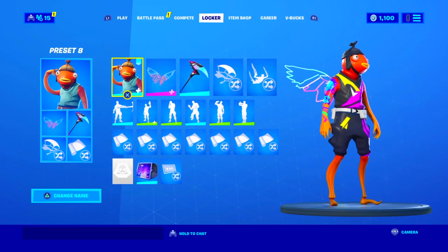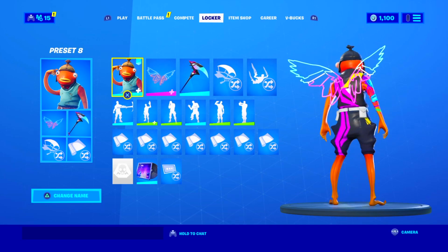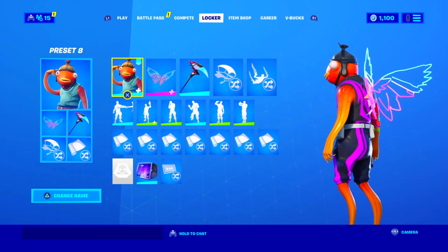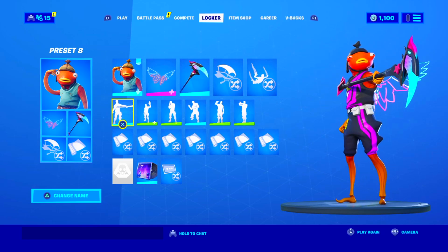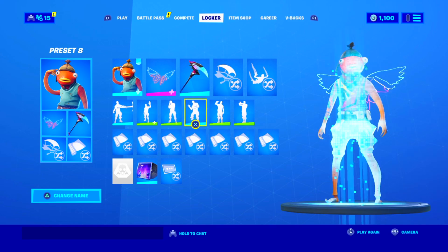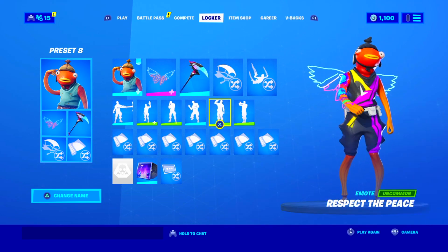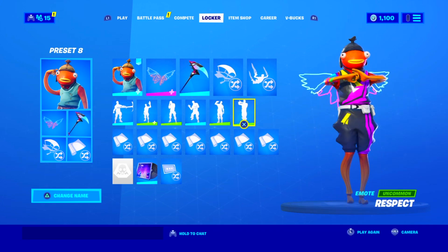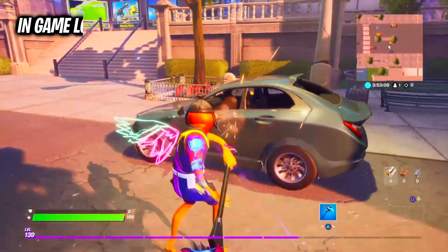Moving on to the last combo of the video, we have the world cup variant of the Fish Stick skin alongside the neon wings — they just came out and you just had to log in to unlock them — and the sparkles guide pickaxe from Season 10. Overall it is a very clean combo. I feel like the neon wings are just perfect for this style of the skin. Not a lot of pickaxes go well with this skin, but I think sparkles guide is probably the best choice.